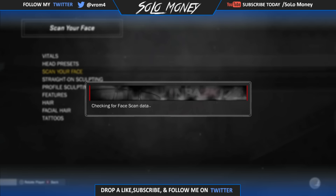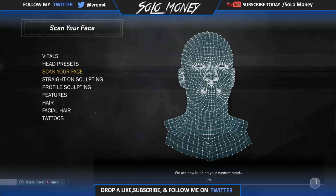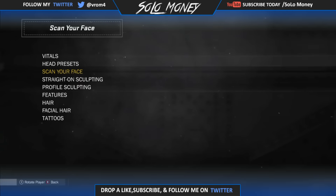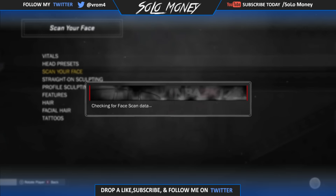I got you guys a 100% face skin glitch. You know when you guys do a face skin it always tells you the face skin was like an error or whatever and it never works. I'm gonna show you guys this right now. I'm gonna teach you guys how to get past this and just get your face, no matter how ugly it is, no matter how screwed up it is. This is actually a face game glitch so you guys can make different face game glitches.